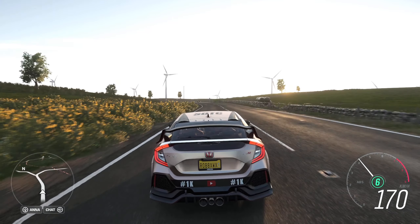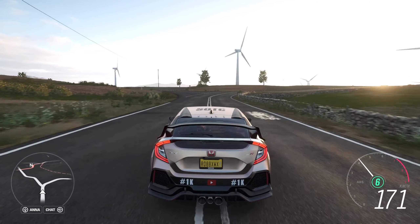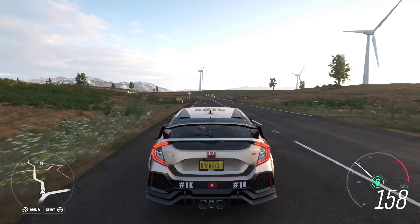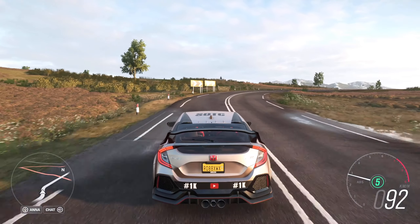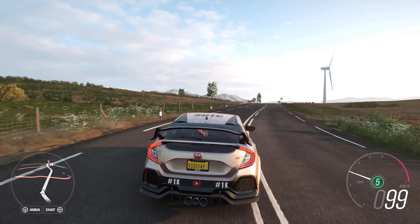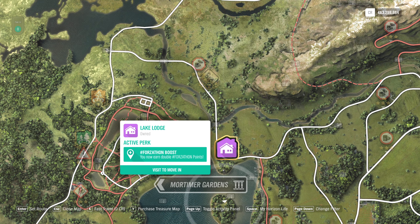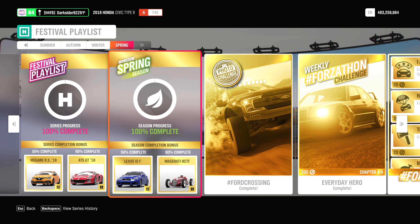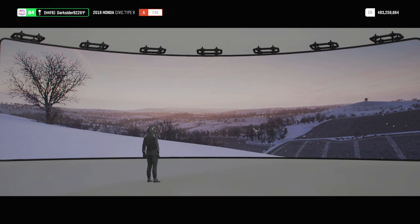Remember that for the Forzathon you need to complete the chapters in order, using the specified vehicle or class, and that the difficulty you do so doesn't matter — unless the chapter states otherwise. For double Forzathon points from the challenge, you can buy the Lake Lodge house, getting every week 200 points as well as 20 per daily or per hourly completed Forzathon challenge. Let's go right ahead through all the chapters and bring it home once more.